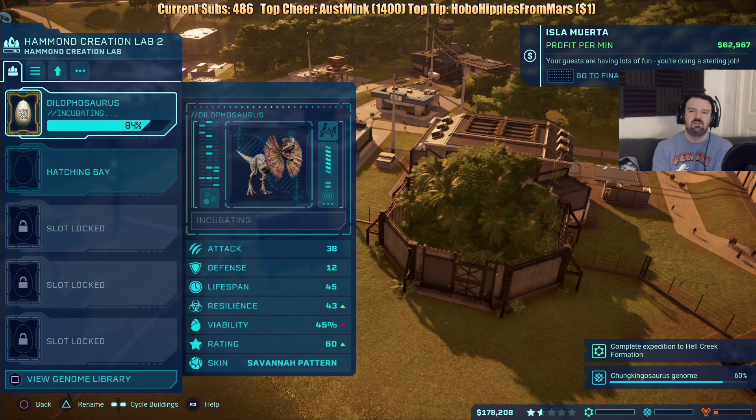It looks like the Dilophosaurus is going to be successful and make a ton of money — it's got a rating of 60. So this should be great. Should be able to bring in a lot more money now.